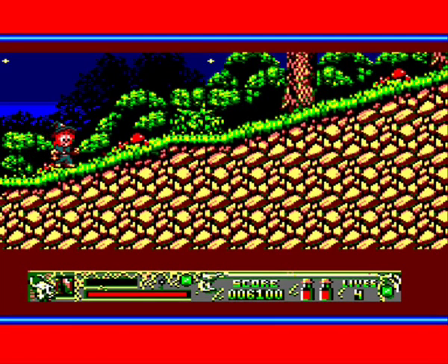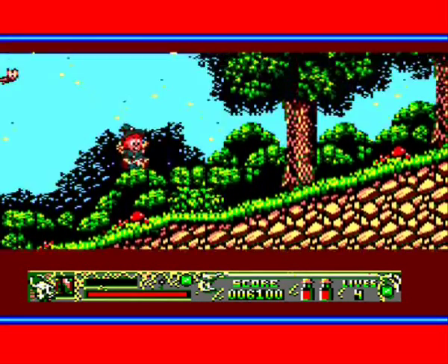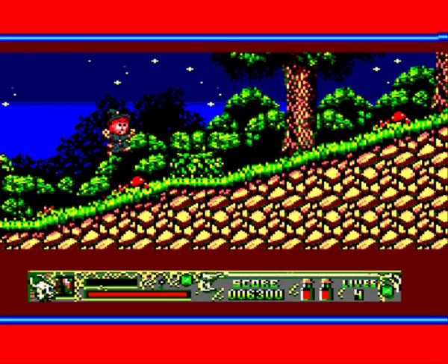Remember, if you do kill enemies, pick up the frogs, but select the weapon that's got the least amount of power left first. Unlike what I've done for most of this level - I won't be doing that later on in the next parts.